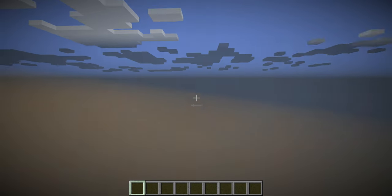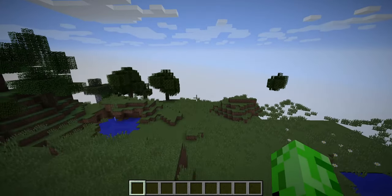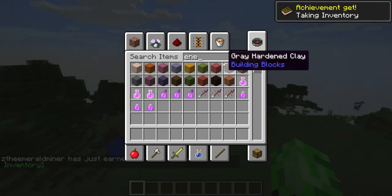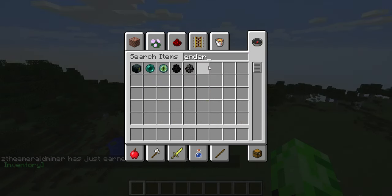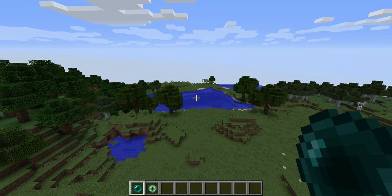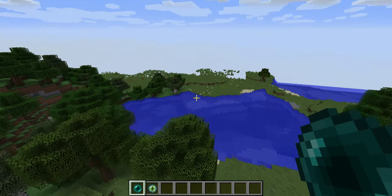Zero percent means 100, so you spawn right here. Now let's get going. What you want to do is teleport over here, right here.